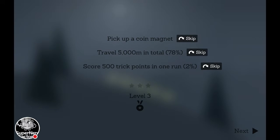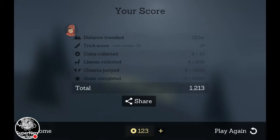So it starts off pretty simple. Travel 5,000 meters in total — which doesn't have to be in one shot. Even if I keep screwing up, it still counts, which is kind of cool. Score 500 trick points, which is like grinding on something or doing a flip. I believe even busting rocks counts as a trick. Pick up a coin magnet, which is just a pickup throughout the level.